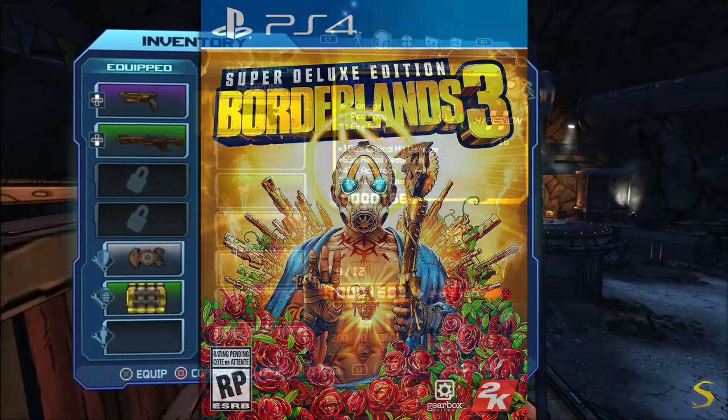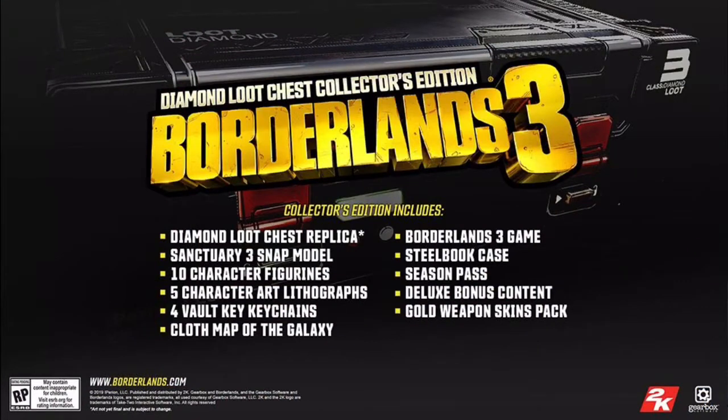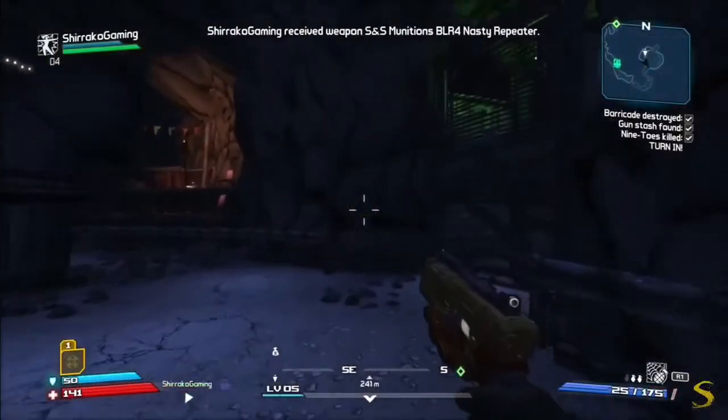The Super Deluxe edition, and the Diamond Loot Chest Collector's Edition. The Collector's Edition includes a Diamond Loot Chest replica, a Sanctuary 3 snap model, 10 character figurines, 5 character art lithographs, 4 vault keychains, a cloth map of the galaxy, Borderlands 3 itself as the game, the season pass, deluxe bonus content, and a golden weapon skins pack.